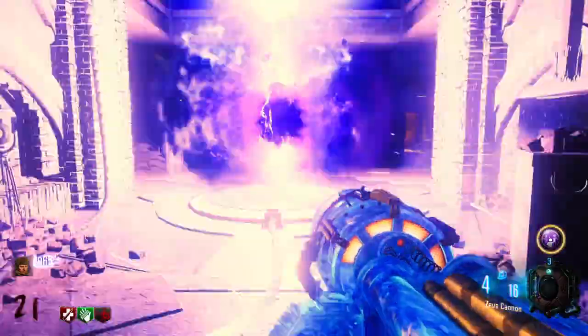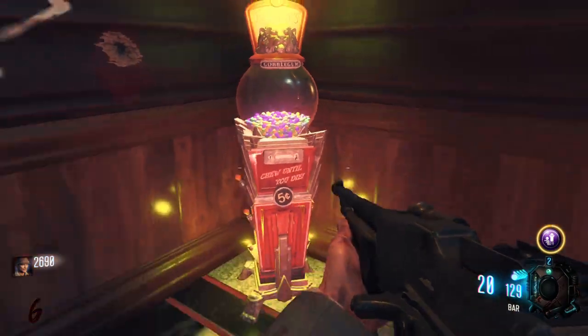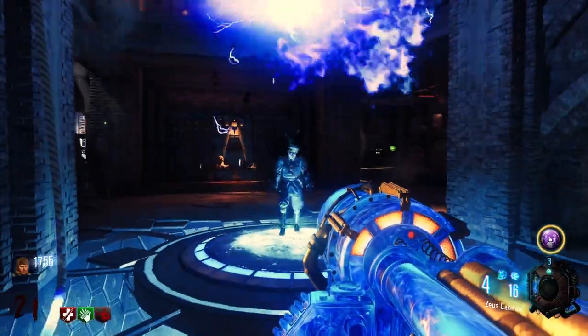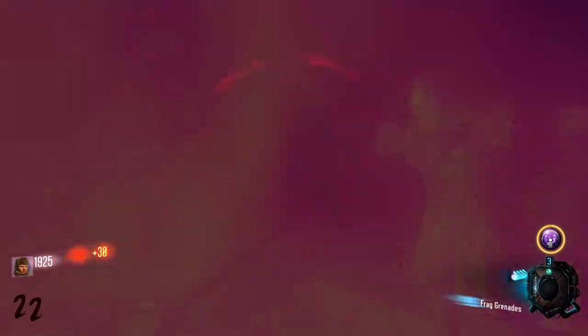Hello everyone, how's it going? My name is Sassy and today I'll be showing you how to get all the keys, Mario items, and shield parts, as well as all the Gobblegum locations in the Black Ops 3 Custom Zombies map, Return to DOS Heron House. I've already released a full Easter egg guide for this map as well as a guide on how to pack-a-punch, so go check those out if you're interested. So without further ado, let's get into it.